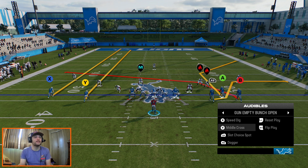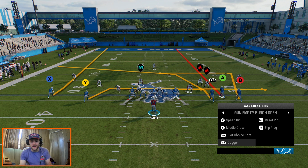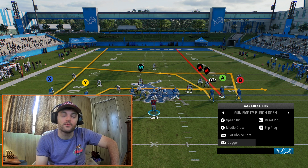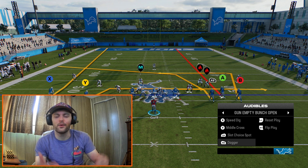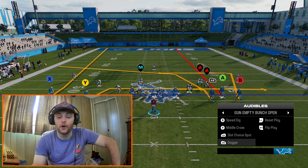That's the five wide scheme out of the Lions playbook: speed dig, middle cross, slot choice spot, and dagger — out of gun empty bunch open. It's a good one out of Detroit. If you like the five wide stuff, look in Detroit because I think there are maybe three or four total five wide formations with different sets. Nice playbook to look to if you're looking for that kind of thing. Hope you liked this one — come on back tomorrow, probably have a defensive tip or scheme. Hope to catch you guys in the next one. Later.